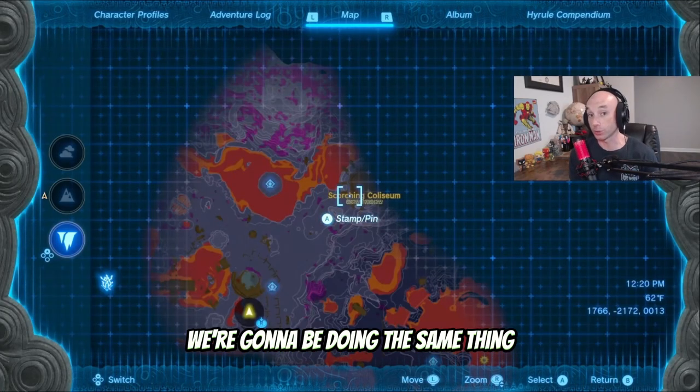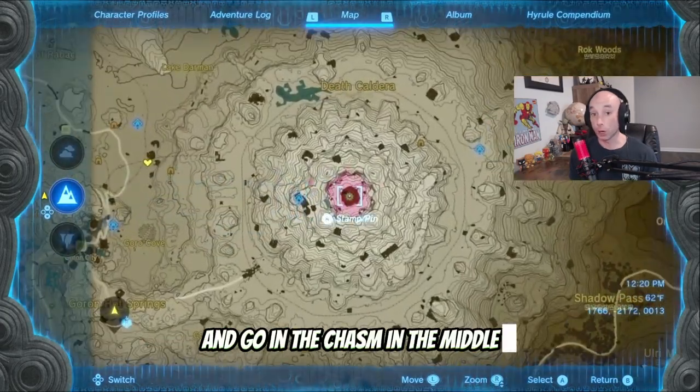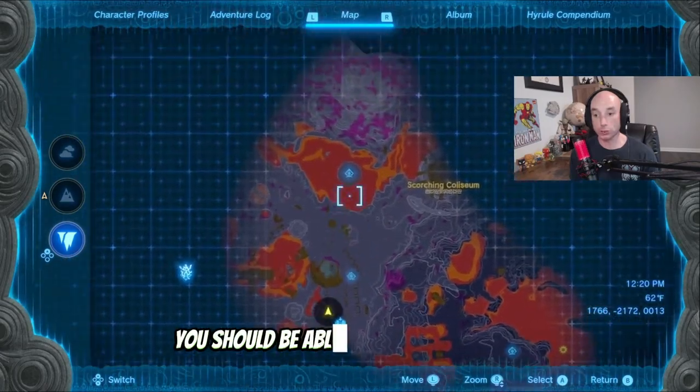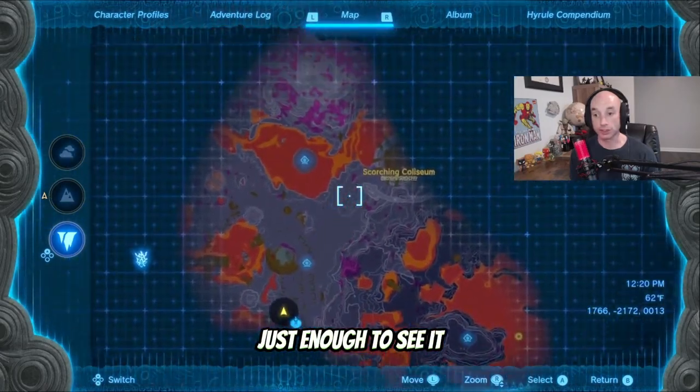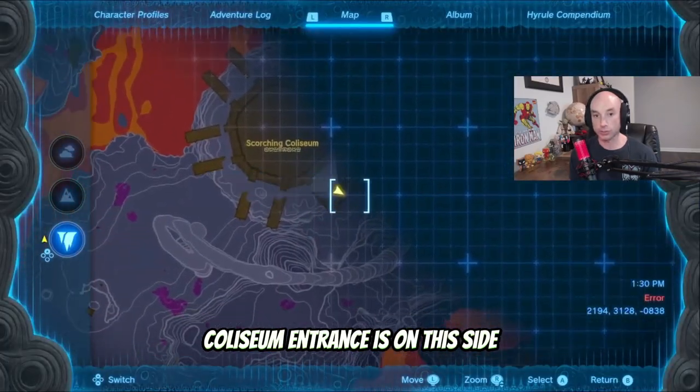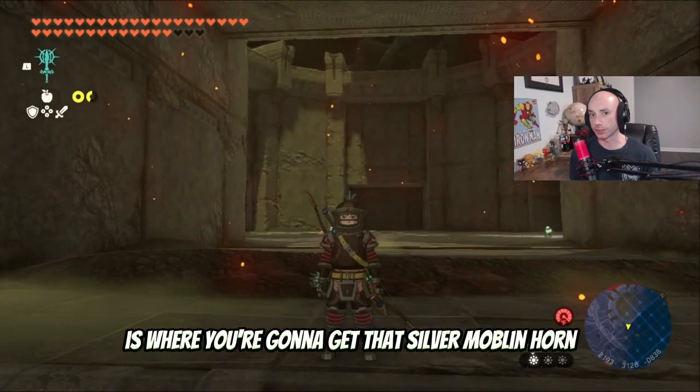For the Silver Moblin Horns, we're going to do the same thing — go to Death Mountain and go in the chasm in the middle. You can see the Scorching Colosseum is northwest from that, but if you track it with the shrines, you should be able to light up this area just enough to see it and get to it. Once you get here, you're going to want to have your Flame Breaker armor on. The Colosseum entrance is on this side, and the fourth wave is where you're going to get that Silver Moblin Horn.